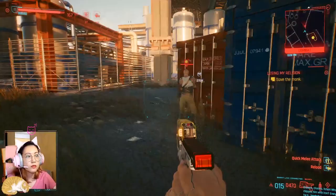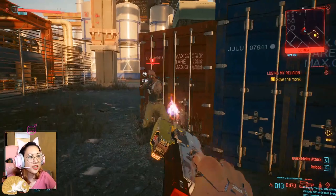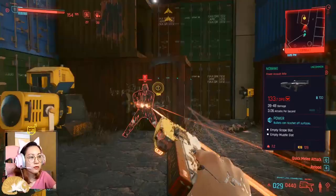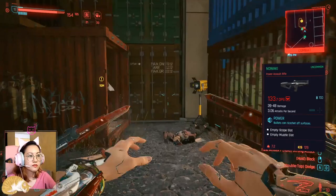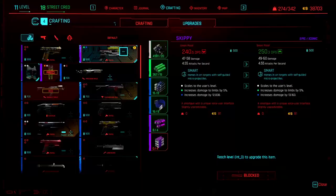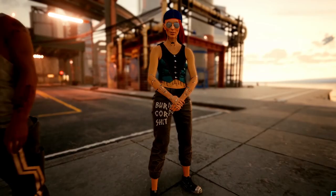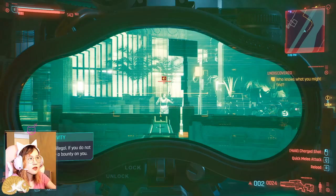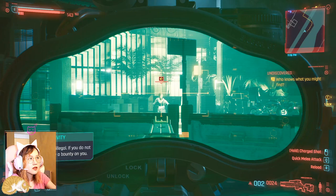Sometimes it even auto-fires when it gets too excited. Even though I chose non-lethal mode so it auto-aims at enemies' legs to cripple them, if the enemy is threatening enough I can aim for the head and override the non-lethal auto-aim. Skippy also scales according to your level and can be upgraded with mods. With one weapon slot still open, you can slot in an extra gun from looted bodies, or craft a sniper rifle if you're running a netrunner build.